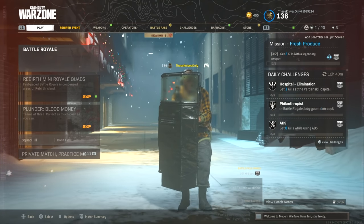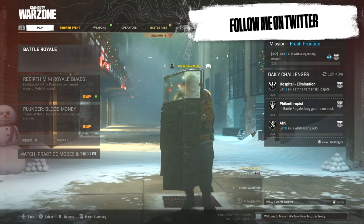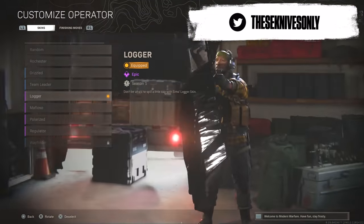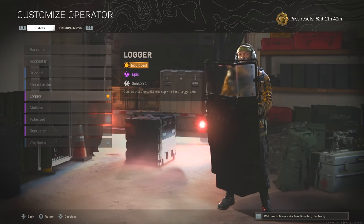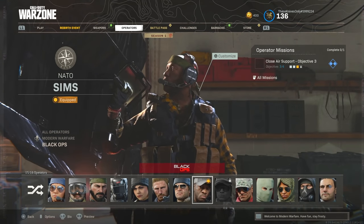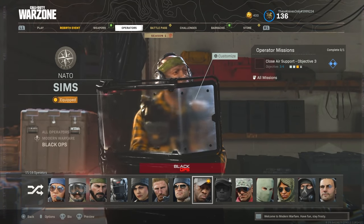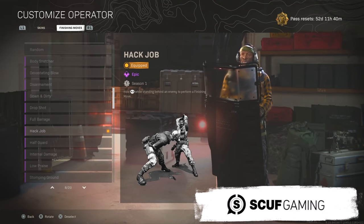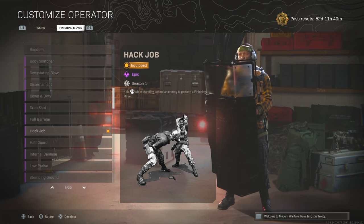Welcome back to another video on the channel. Today we're checking out the tomahawk execution from Cold War in Warzone. This execution is called the Hack Job execution, and it comes with the skin called Logger for the operator Sims. The finishing move is Hack Job - it's essentially a tomahawk from Cold War.